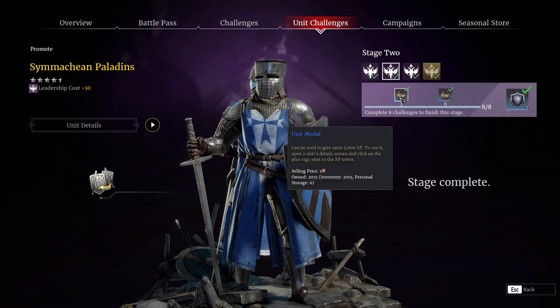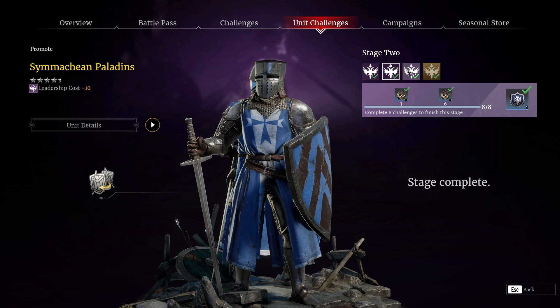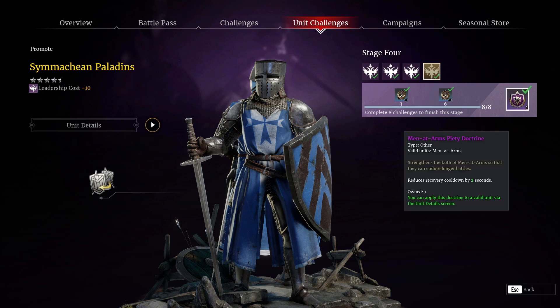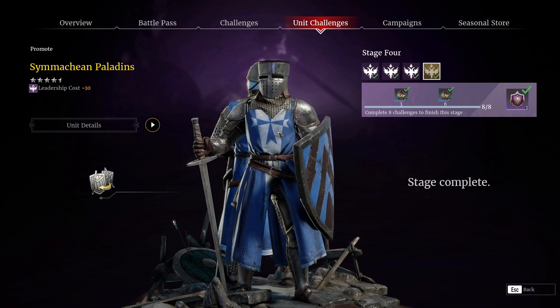As far as tier 2, you're going to get more unit medals, as well as a doctrine that increases their piercing damage by 90. Not bad at all. More unit kits, and then the actual unit upgrade out of tier 3. This allows you to do the promotion process on your men-at-arms and obtain the new Simichian Paladins. From the last one, you do get more unit kits and a doctrine that reduces your recovery cooldown by 2 seconds. It's not a bad doctrine, but we'll get into why I personally am probably not going to run it on my unit.